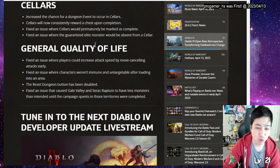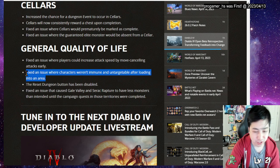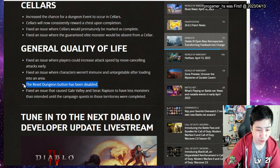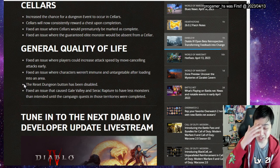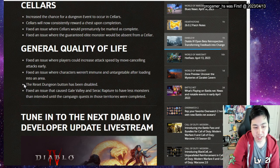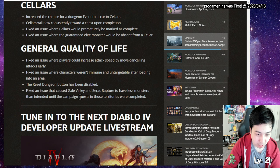General quality of life changes: fixed an issue where players could increase attack speed by canceling attacks early; fixed an issue where characters weren't immune and untargetable during loading screens, so now you won't get attacked when loading a new map. The dungeon reset button has been disabled - there was a video tip showing how you could reset dungeons to rerun them, but that's gone now. Fixed an issue that caused Gale Valley and Scar Rupture to have fewer monsters than intended until the campaign quest.